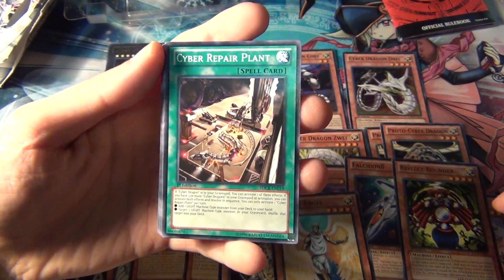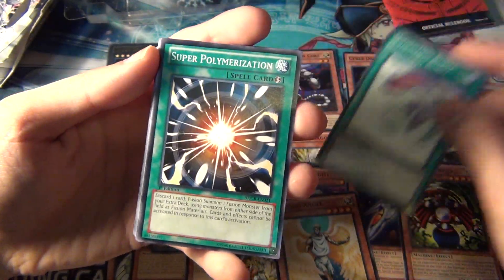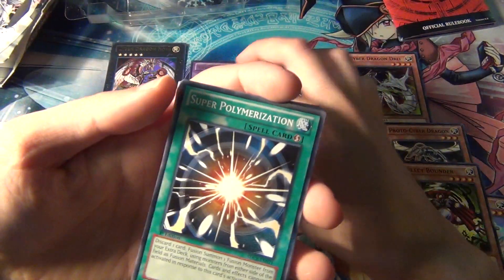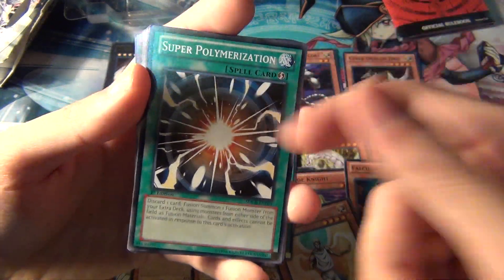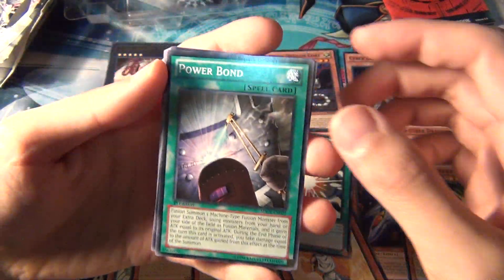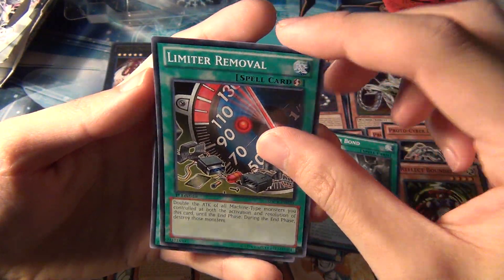For spells: Cyber Repair Plant, Evolution Burst — this was originally a secret rare or a holo of some form. And then the much needed reprint of Super Polymerization — I finally have one of these; this is my first one, so now I have a playset of three. Power Bond and Limiter Removal.